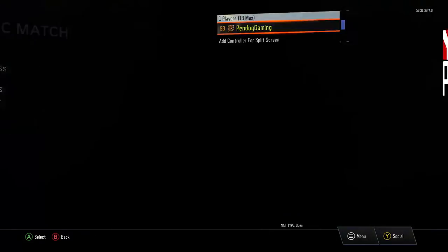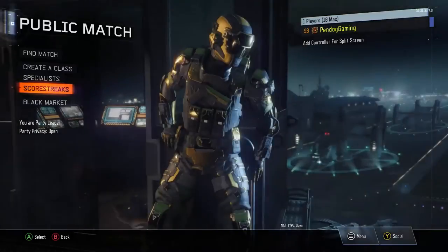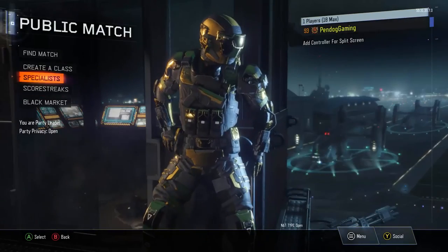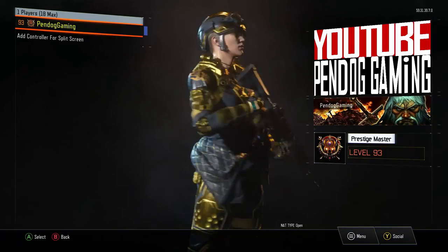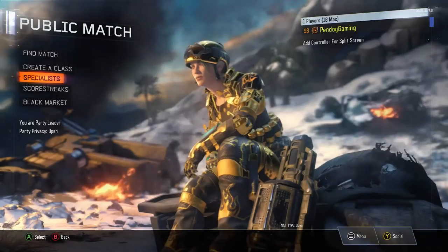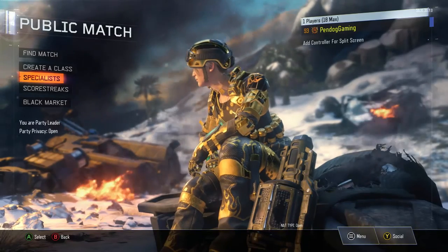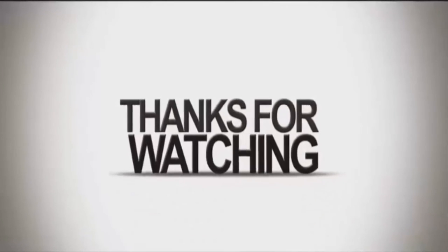I'm not really a glitching channel but this glitch is just a lot of fun to show off. I got my character with the M27 — it's not in the game — but it's a really fun glitch. Just do it with your friends and show off. I'll see you guys later in the next video, peace.